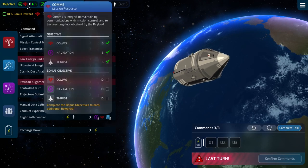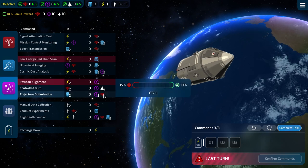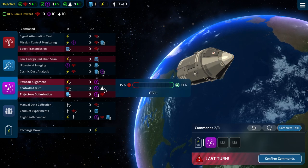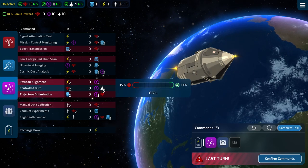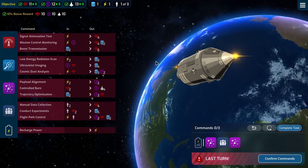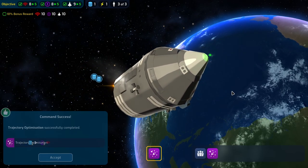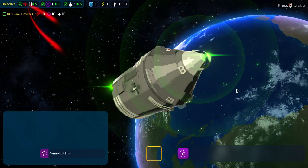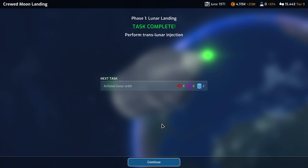Last turn — we need two, two, and one. Let's see if we can manage it. That'll get everything but we only have one ability to resist. Let's try it. Optimized — data collection is successful, so we basically made it. Controlled burn is good. We got the bonuses.